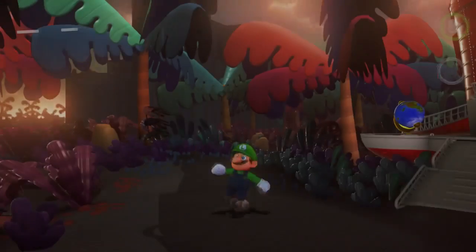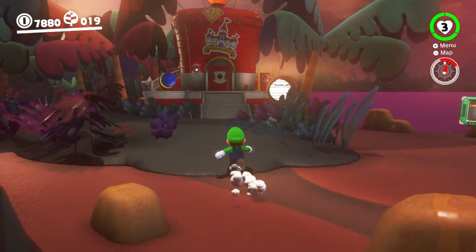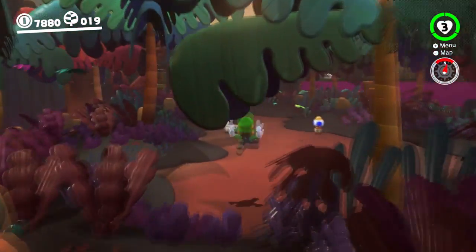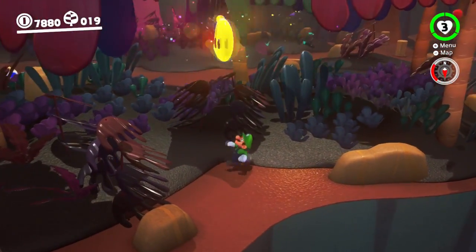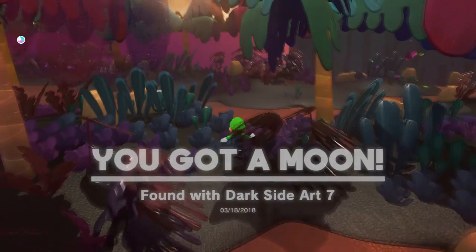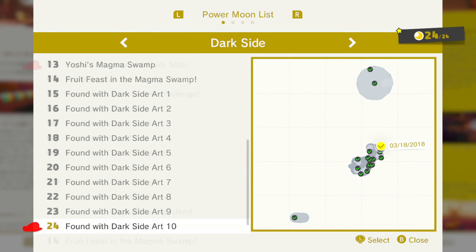Yeah, we're gonna finish about 7 minutes over — that's not too bad. I'm gonna get this Power Moon, and then I'm done for today. When we come back next time, I think we need to go back to the Sand Kingdom and wrap up everything there. Then after the Sand Kingdom is all wrapped, we go back to the Cap Kingdom and do everything there. Is the Dark Side done? Dark Side of the Moon finished? It is — 24 out of 24. Beautiful.